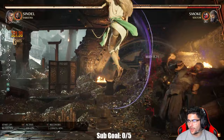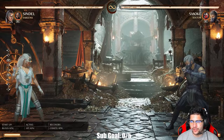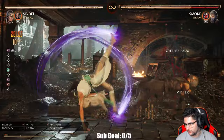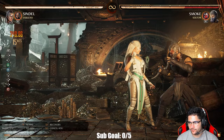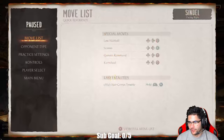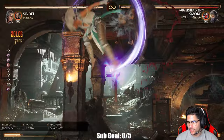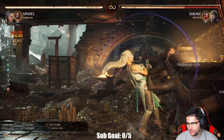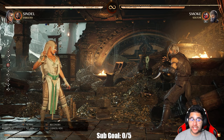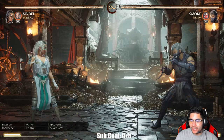For the air combo, you want to do one-one-four and make sure the last hit comes out. To repeat: forward four, then four-four-three, one-one-three, instant air fireball, jump one, then forward four scream into back two-three cartwheel. It's a lot to process and manage, but when you practice it you'll realize it's not as hard as it looks.